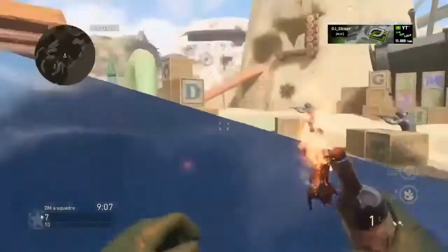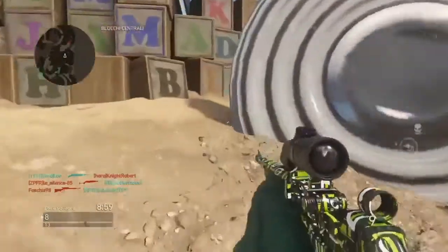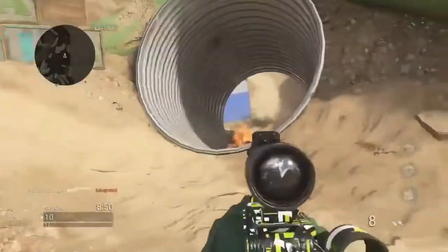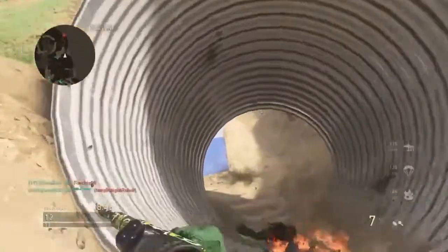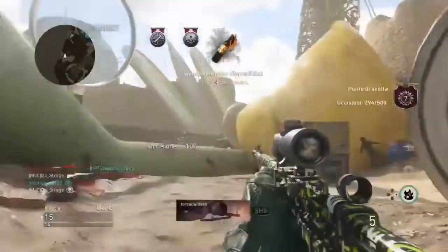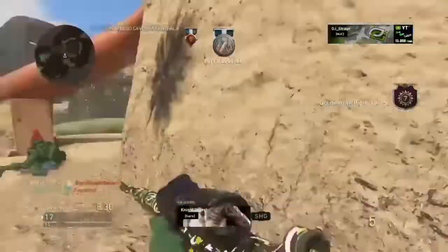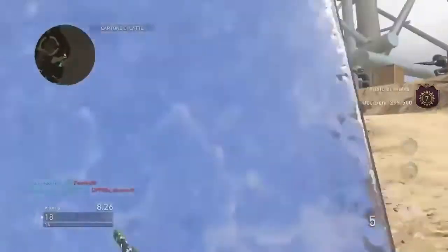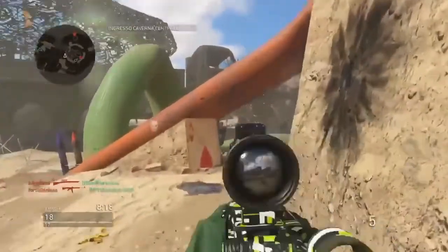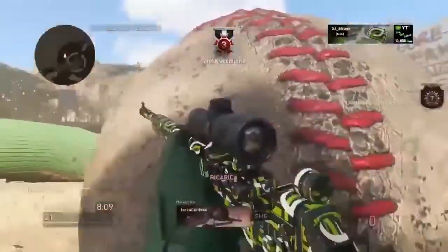I'm sniping — I never remember the name of this rifle in English. It has a weird name in Italian, so I don't know how it translates — the far west rifle, you know. I just love it. It's quick, it's aiming, and it's perfect. I'm using the ACOG optical sight for close range on World War 2, and I love it on this rifle.